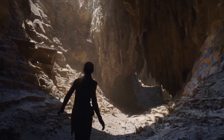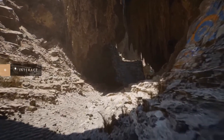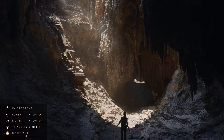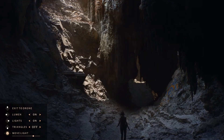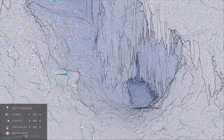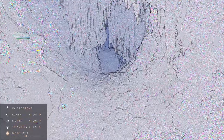The whole point of that demo was to highlight their new technologies: Lumen, which is a new dynamic lighting solution that looks pretty awesome, and Nanite, which is a new way to — quote-unquote — virtualize 3D assets, 3D models, anything with really large poly counts.